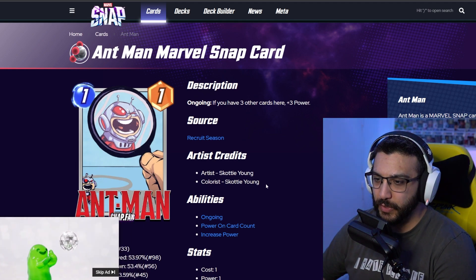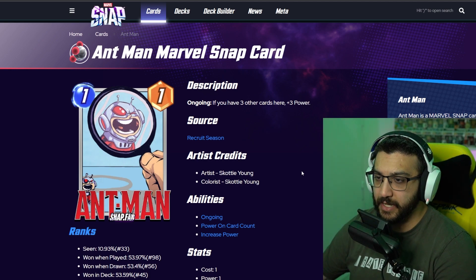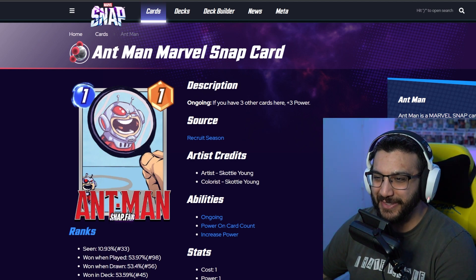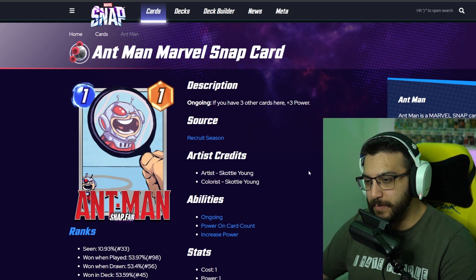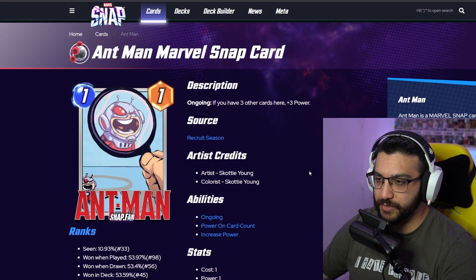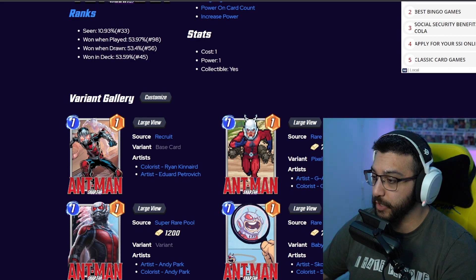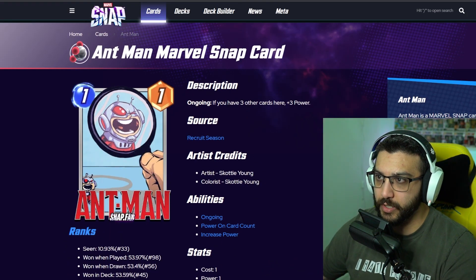Next up: the baby variant. I also just realized there are no chibi variants of Ant-Man yet. I love the baby variant — the smile and the eyes, I love it. I'm a big fan of the baby ones. I prefer chibi over babies, but they're really good as well. This is another purchase — if I were to see this one at 700 gold, I would definitely buy it. Or if I were to get it in a box, I'd be very happy with it.